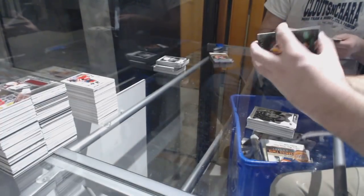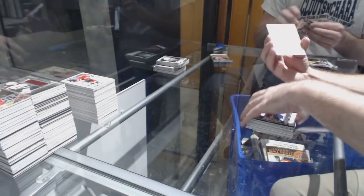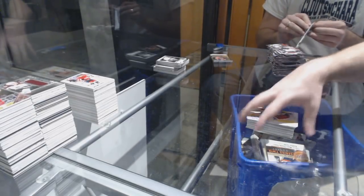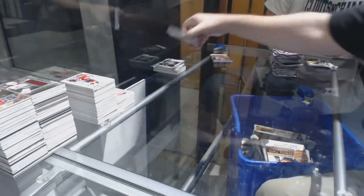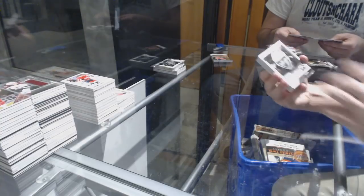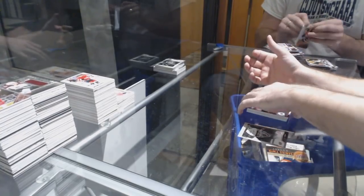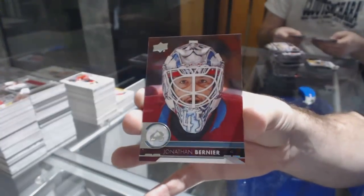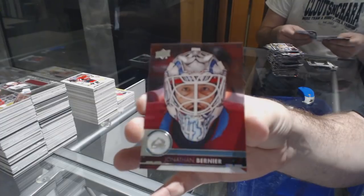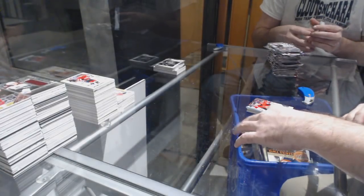Roland McEwen Young Guns for the Carolina Hurricanes. Hayden Fleury Marquee Rookie for the Carolina Hurricanes. Marquee Rookie of Andre Miranov for the Avalanche. Nico Hischier for the New Jersey Devils. Robbie Russo Young Guns for the Red Wings. Anders Bjork portraits for the Boston Bruins. Another Fluorescence, number 210 for the Boston Bruins — Anders Bjork! Anders Bjork Fluorescence Emerald number 210. Wow!